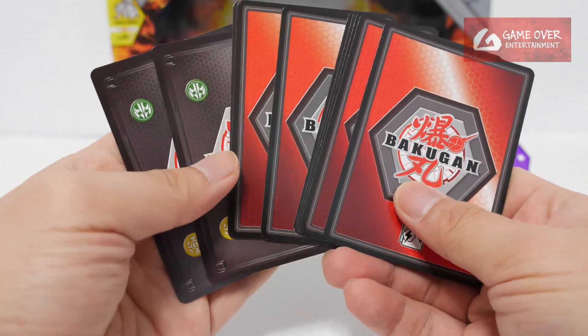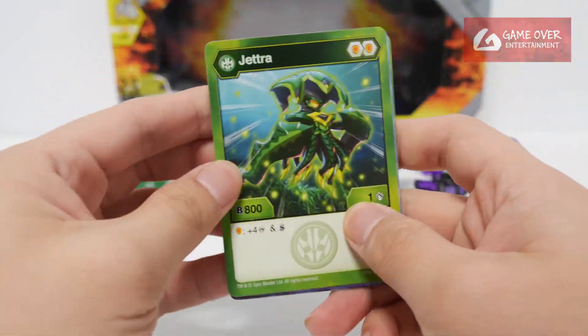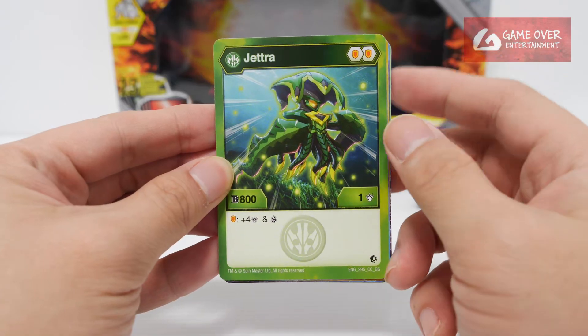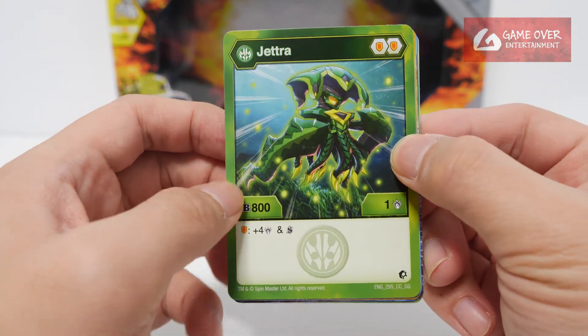So the cards — 3 character cards and 7 ability cards. Ventus Jetra: 2 shield, 801, plus 4 damage, and shadow strike on a shield.